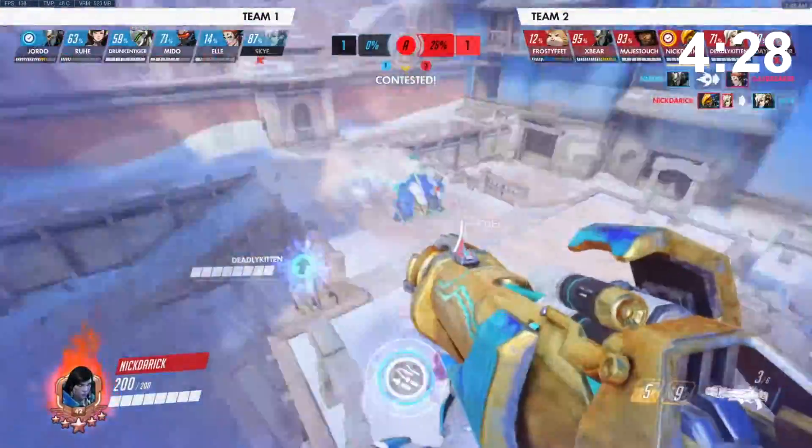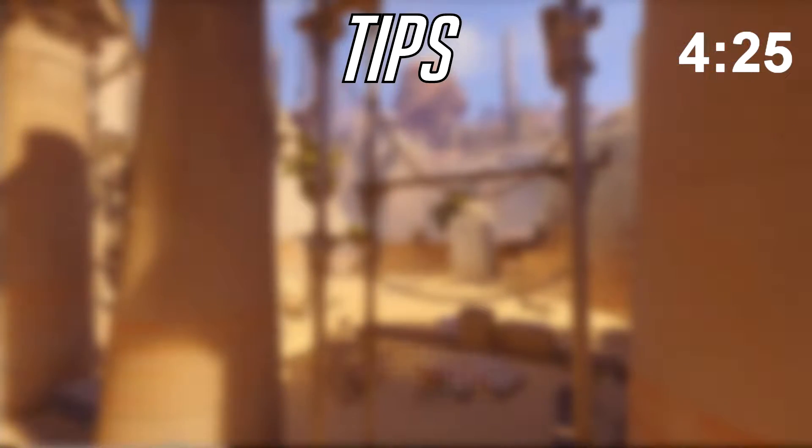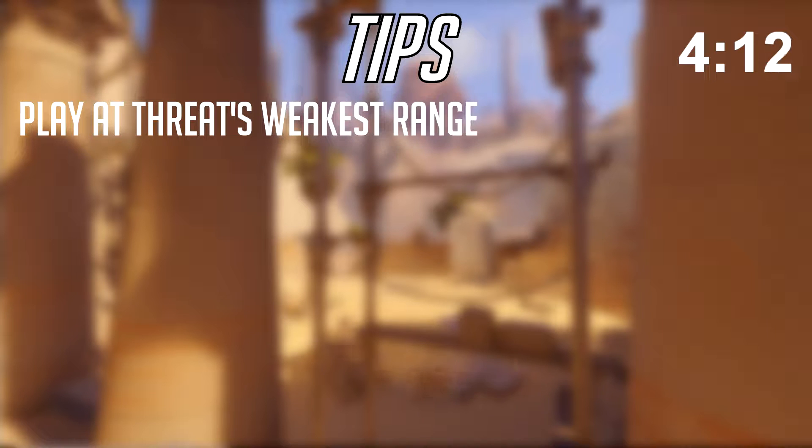Another big tip - and this might be the biggest tip in the video - has to do with range. In this game, each character has their effective range. For example, Widow is great from afar and bad up close. Reaper is great up close but bad from afar. For Pharah, this means she should play at her threat's weakest range. Going up against a Widow, you'll want to close the gap and pressure her from up close, since she'll be at an awkward angle and your rockets will boop her and mess up her aim. Whereas against a Mei and Reaper comp, you'll want to poke from afar, abusing your range. You determine the range you want to play by looking at the enemy's DPS and staying out of their effective range.